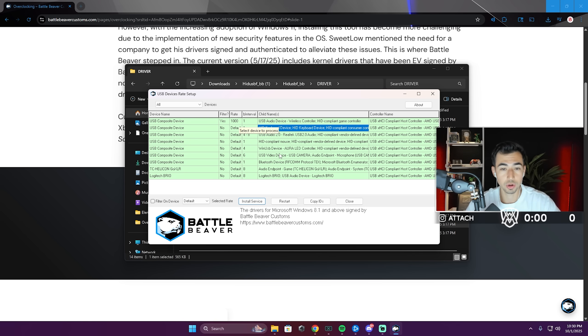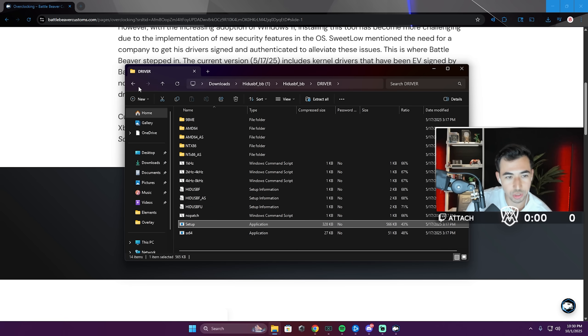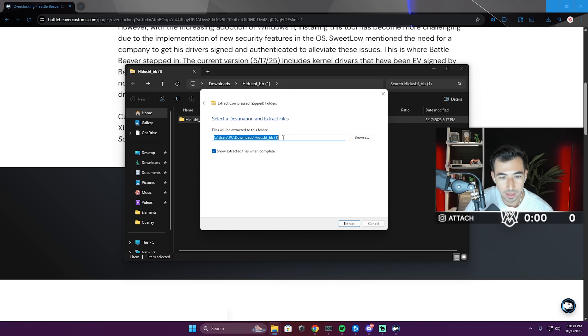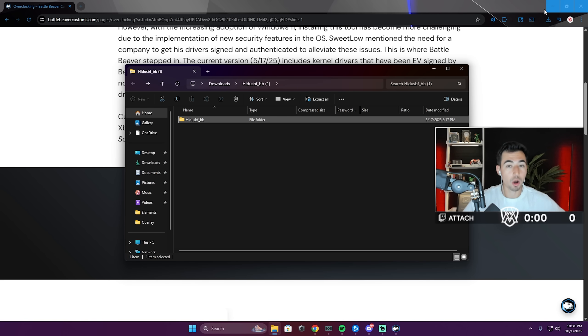After you do both of those things, unplug your controller and plug it back in. You should see it go to 1000 and then 1 — that's when you know your controller is overclocked. To extract the files, since it's usually in a zip folder, just right-click, Extract All, and extract it to your desktop or wherever you want. A PS4 controller can go up to 1000 and the PS5 can go up to 8000.